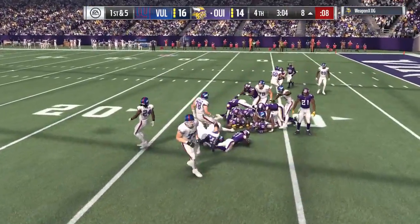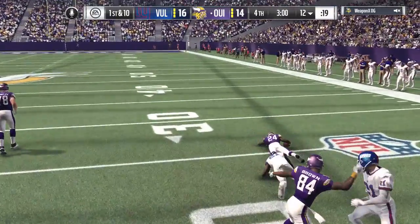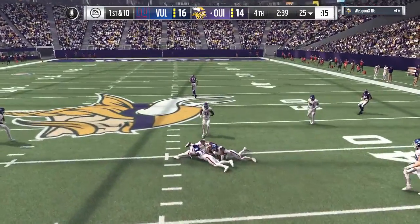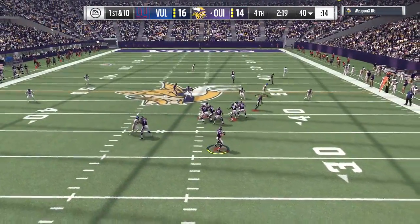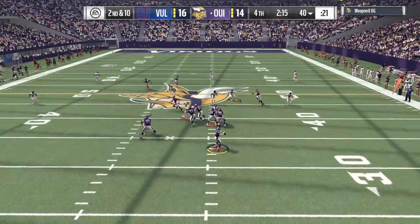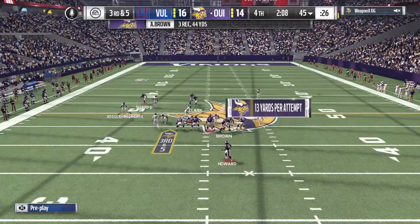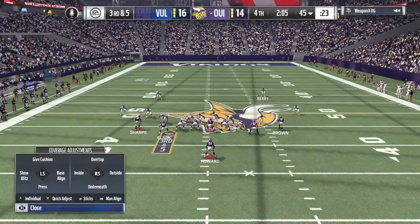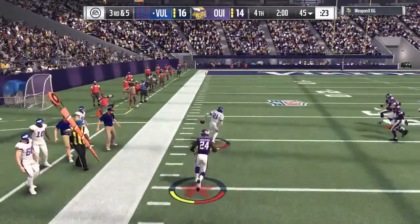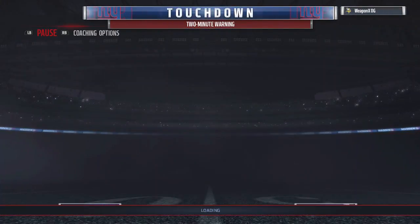But Marshawn fumbles the ball and it's recovered by the Vikings — just when we had a chance to kill some clock and maybe put the game away. Now all he needs is a field goal since he blocked that PAT earlier. Dallas Clark climbs the ladder, about 25 yards from comfortable field goal range. He tries Clark again but we have defenders to break it up. On third down and five, he runs hurry-up and throws an interception — Deion Sanders all over that one and Sanders is running and gone. What a play, and what a mistake by him.